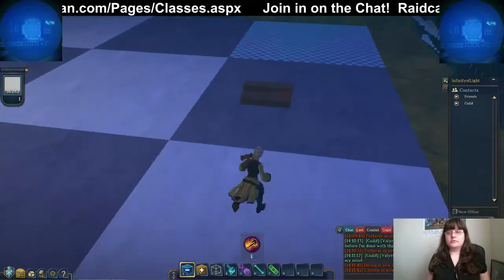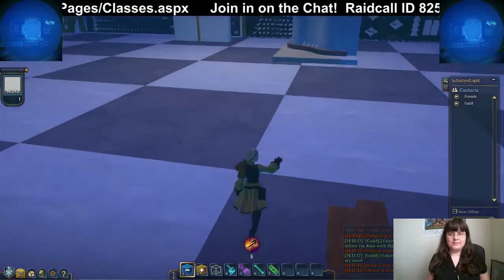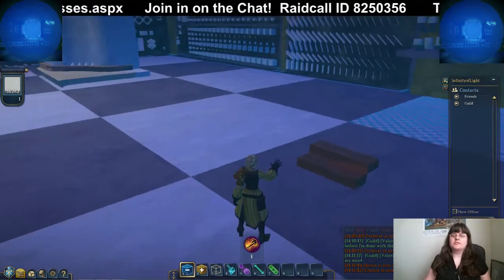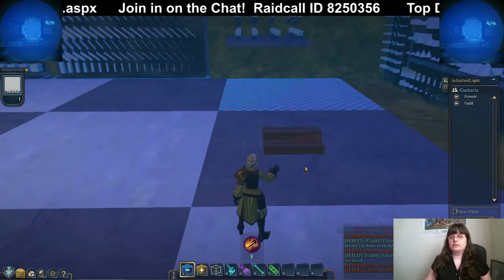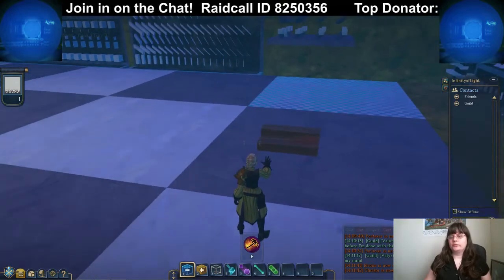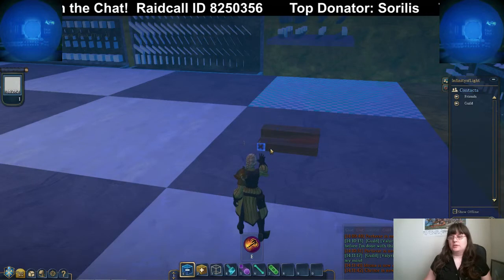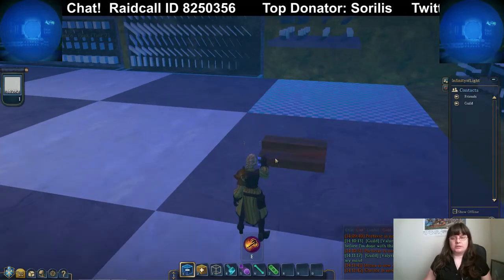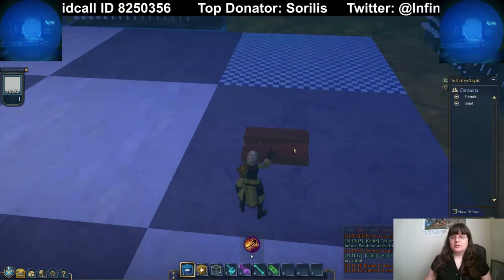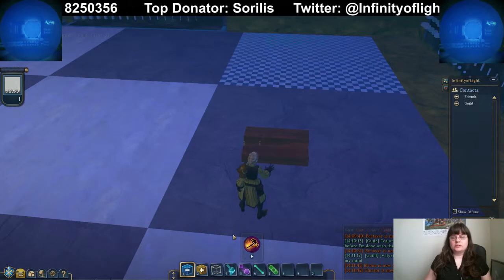The first one we're going to do is the common stair glitch. This happens from copying and pasting sometimes — if you copy and turn it and paste it — or sometimes it does it when the servers are updated. These are just common block stairs; why it does it I'm not too sure.